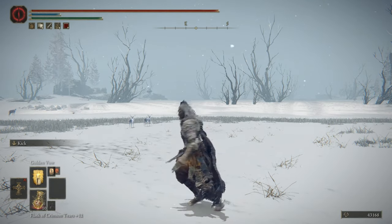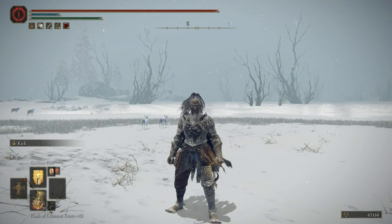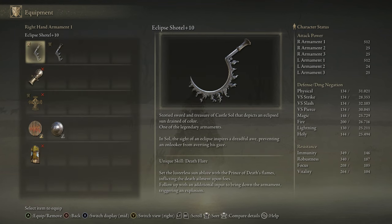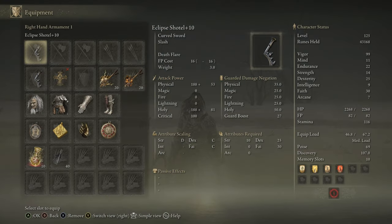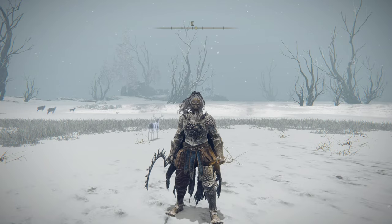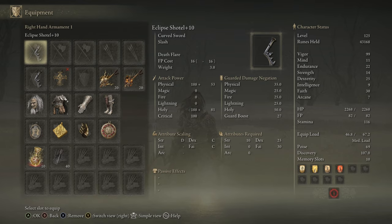We're back to do another hard cap stat video, starting with vigor. This time we're revolving the build around the Eclipse Shotel, because when you use the unique skill you get the Prince of Death's Flame on it and have a chance of inflicting death on people if you hit them enough. At level 125, people do have more vigor, which provides more resistance to death procs, so I don't know if I'll ever turn people to trees - the weapon itself will probably finish them off - but I still want to try it.